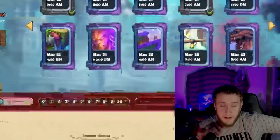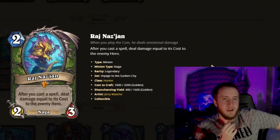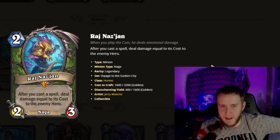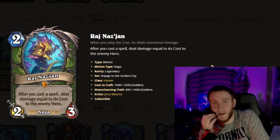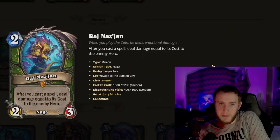Moving past Druid to Hunter: Raj Nijan is a two-mana 2/3. After you cast a spell, deal damage equal to its cost to the enemy hero. I'm honestly concerned for standard — Raj plus double Aim Shot deals 16 damage. As far as arena is concerned, it's probably not the most premium card since legendaries don't show up that much, but it's not like you wouldn't take it if it was up against terrible legendaries. It'll be something you pick sometimes.